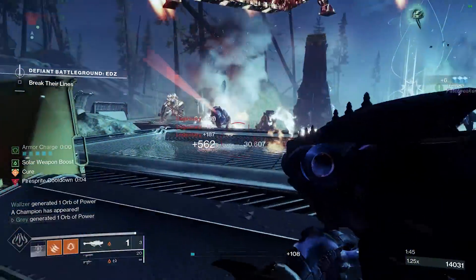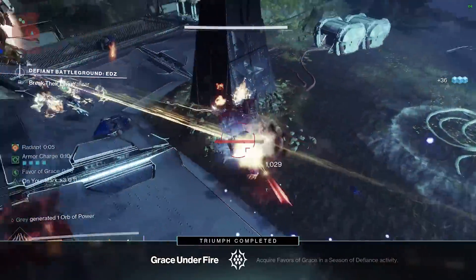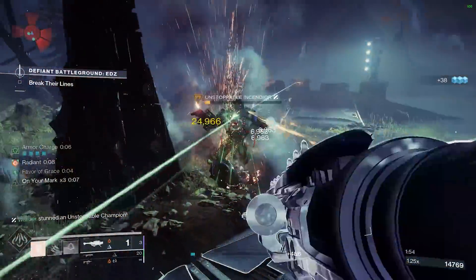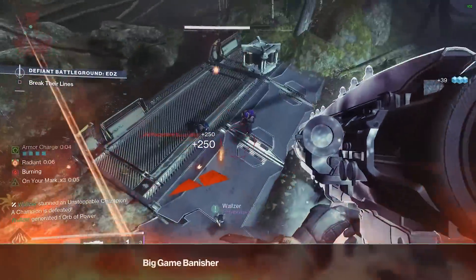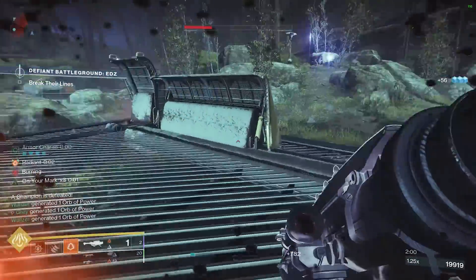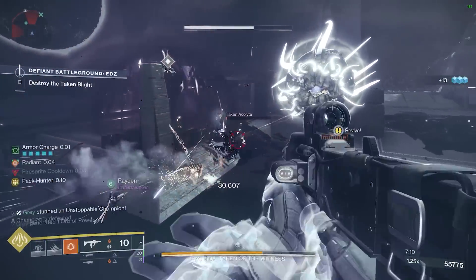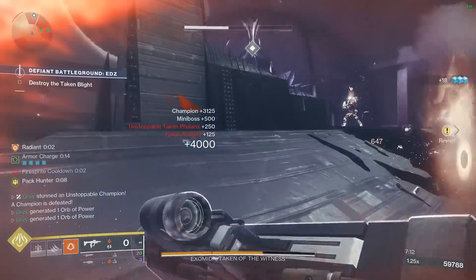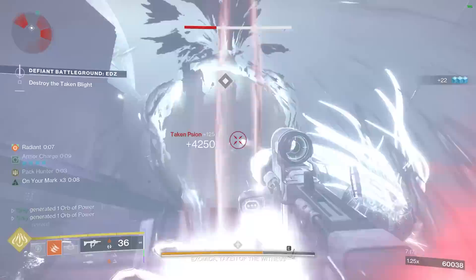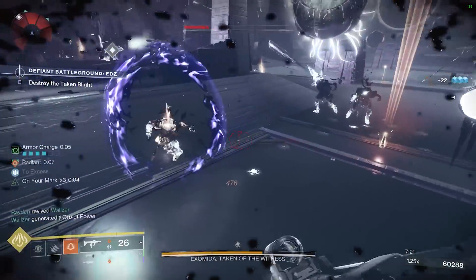The Young Ahamkara Solar Hunter build has always been one of my favorite builds in the entire game, and now it's back and stronger than ever. We no longer have to feel like a glass cannon, as we have unlimited access to infinite healing via our grenades. This build is incredibly fun to pilot, and it performs extremely well against all sorts of content. You may not use this against a raid boss, but for things like Nightfalls, Dungeons, and the Legendary Campaign, it's an incredibly fun build to pilot, and now it's stronger than ever.